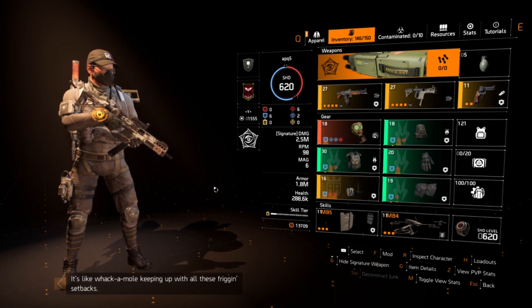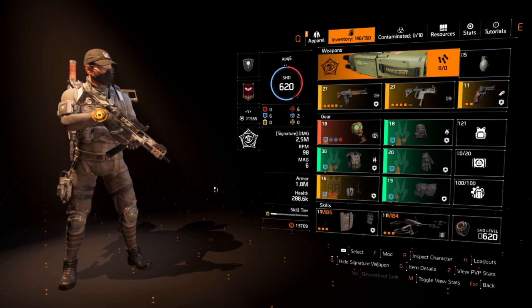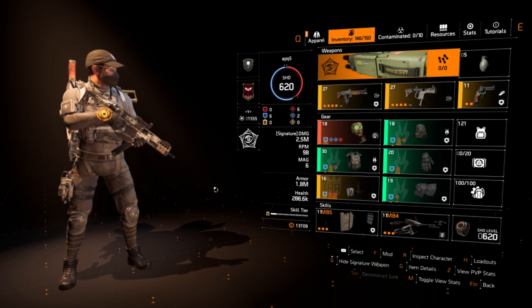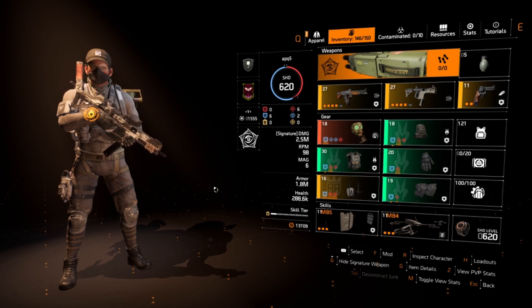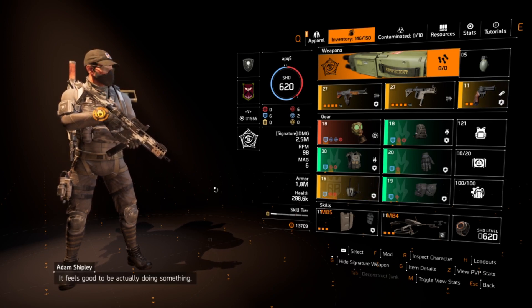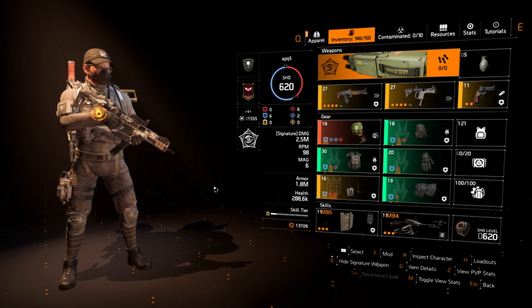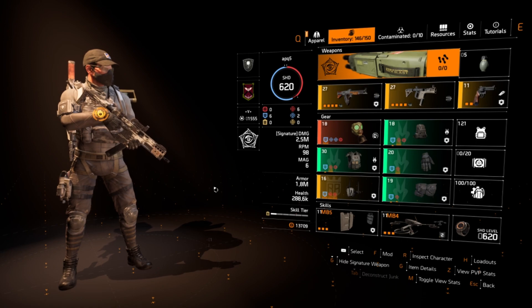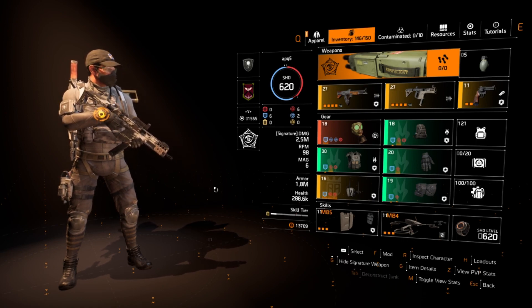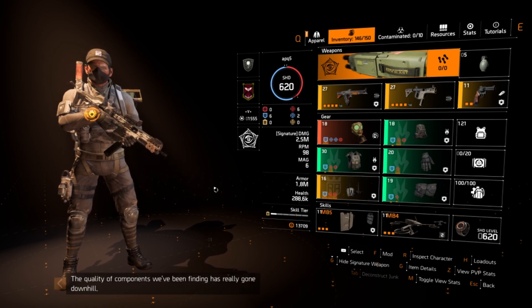This is a pretty standard heartbreaker build, nothing out of the ordinary. But I've been seeing with the new metas — people running double companion, that Ridgeway's bleed build with Wicked — the meta has become overall pretty stale, a lot of the same builds. I thought we could bring back an older build that was viable a while ago, and it does perform really well.